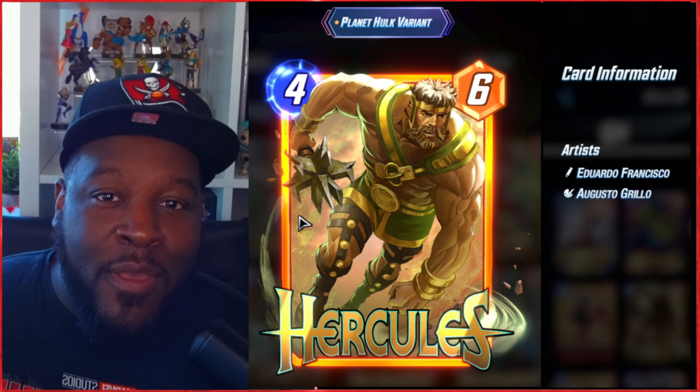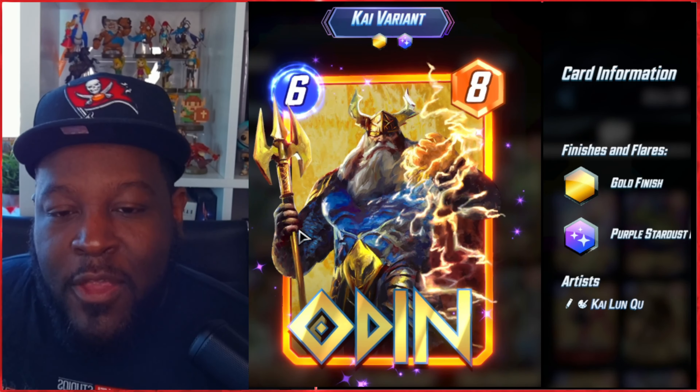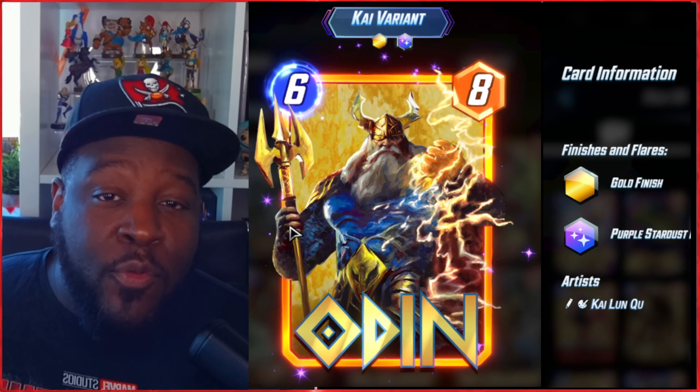Then of course we had the Kings of the Castle bundle, starting with the Odin variant. This variant is super awesome — we did say the background was going to move. After one split, we got this phenomenal gold finish with the purple stardust flare. The electricity in his hand looks great. Without any splits it has a kind of gold background, but the colors are perfect. Definitely enjoy this awesome variant and split.